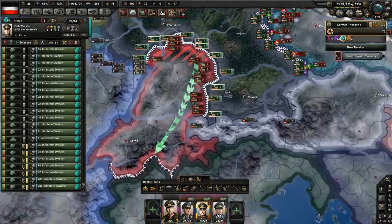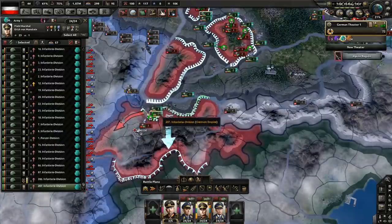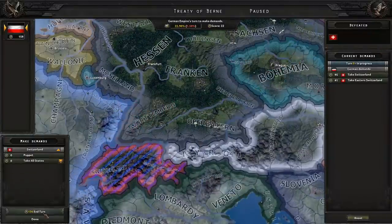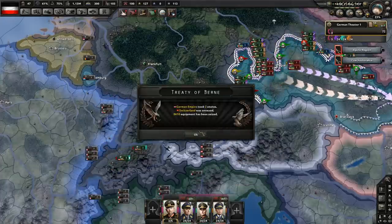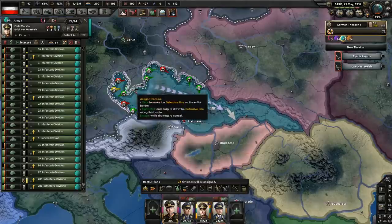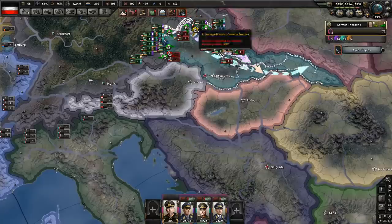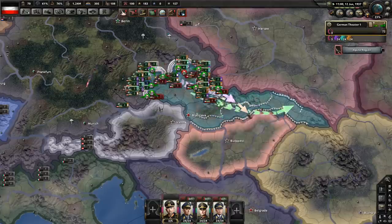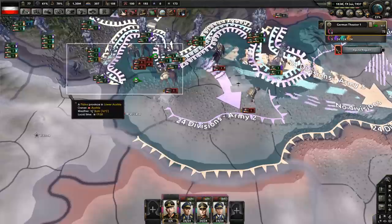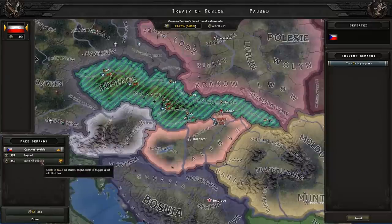Now counter-attack on Switzerland — they should not stand a chance. Go straight for the victory points and let's surround them a bit. Switzerland should be capitulating. Of course we're going to take all states. That is going to make invading France much easier because we won't have to worry about the Maginot Line. We're going to relocate these guys to Czechoslovakia. We're also doing a line with Hungary and Romania so that we can invite them to a faction and integrate war economies to make them our puppets peacefully. Czechoslovakia — take all states.